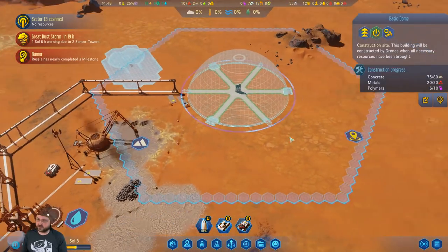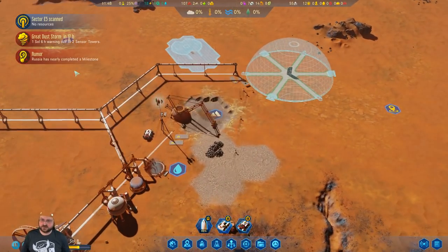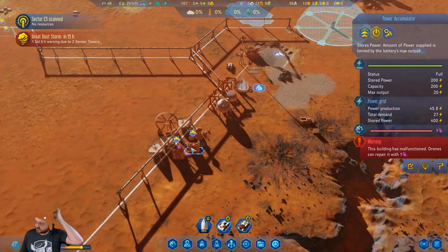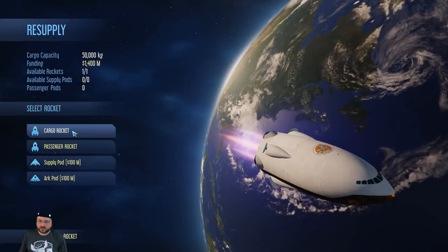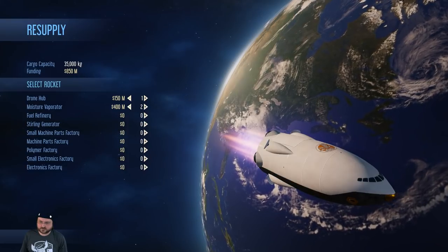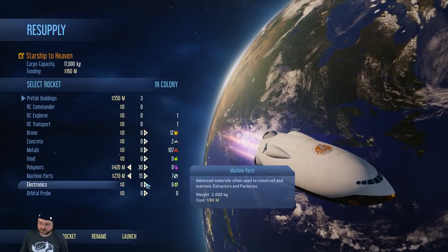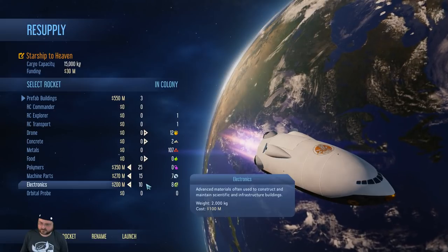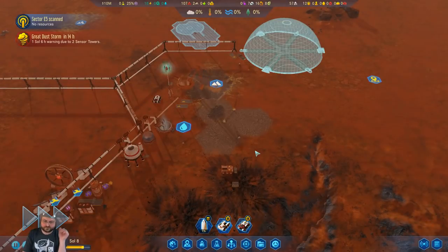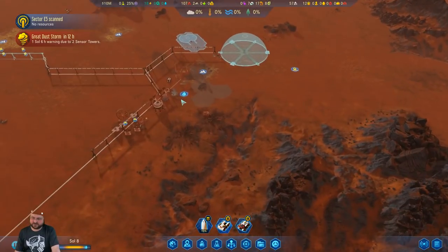I think we'll probably just assume we're not getting the milestone and not freak out about it. Failed milestone — they already constructed a dome. I think I'll still build this one first though. We'll get our farming and research going. That's okay because we can get money from some of our milestones. These two broke because they don't have polymers. We're going to have to do another cargo rocket — I want a drone hub and two moisture vaporators.